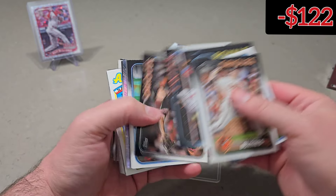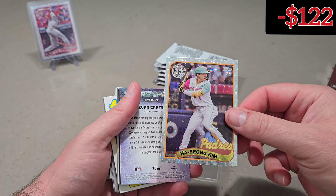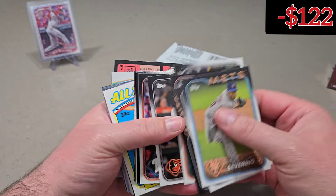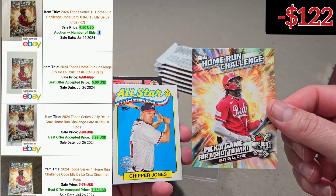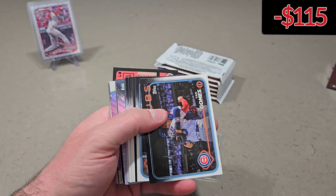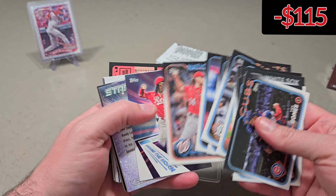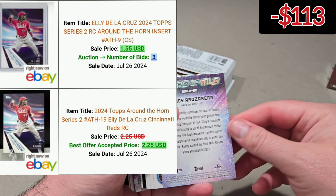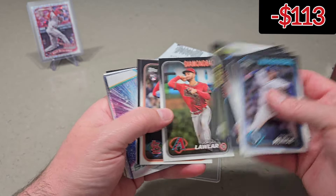All right, here are the next five packs. We got Hassam Kim on the foil board — should get about eight of those. Evan Carter. Ellie De La Cruz, I'm sure that has some value. Chipper Jones. Garrett Cole. Yamamoto. Ellie De La Cruz around the horn — that has a little bit of value as well. Randy Rosarena. Jordan Lawler rookie.